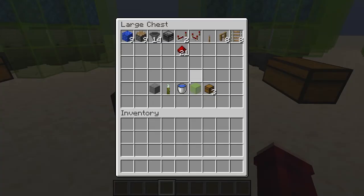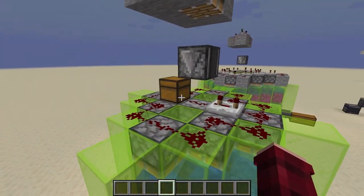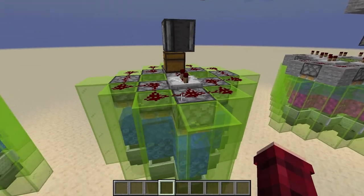Here is all the items you will need to build the farm: nine coral blocks of any kind, nine pistons, 14 hoppers, an observer, two repeaters, a comparator, a lever, eight fence gates, eight rails, 21 redstone dust, some building blocks of any kind, at least one sea pickle to get it started, one bucket of water, glass for the outside, and three chests (though you can use more to expand storage). That was one stack of bone meal, which made almost two stacks of sea pickles in about a minute. Really fast farm.